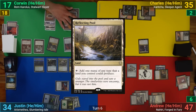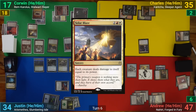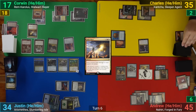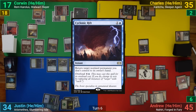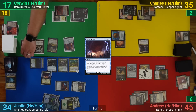Corwin draws and plays a Reflecting Pool, then casts Solar Blaze. Charles responds by activating Xantcha to draw a card and has him lose two. Justin also responds by tapping Rickethys to cast Cyclonic Rift, bouncing it back to Corwin's hand. The Solar Blaze then resolves.